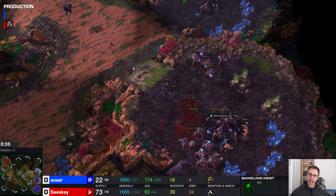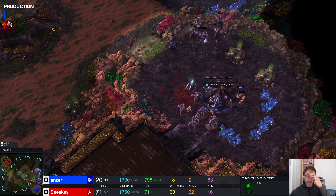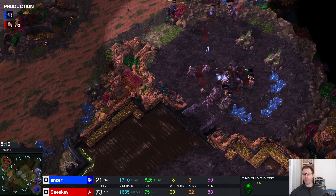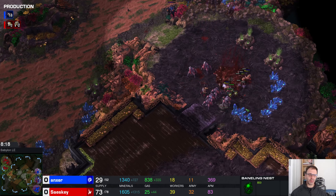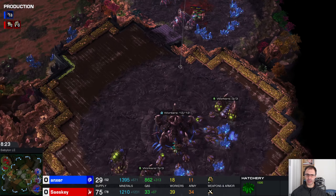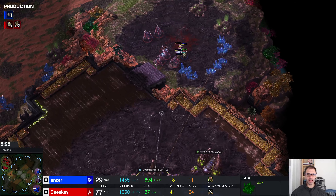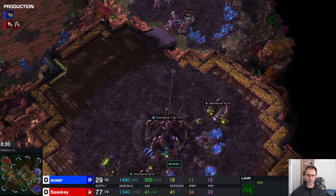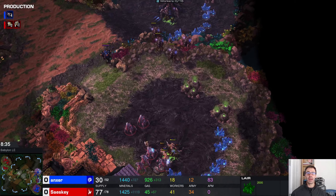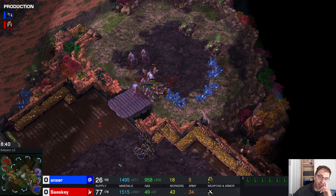That's always the problem when there's an army on top of you - you've got to cancel your rally points, otherwise your lings do a lot of running before they attack anything. Had you cancelled the rally point, the lings would have come out and instantly attacked the nearest thing, and you could have potentially got a surround on these stalkers and killed them all. But the lings ran past them. This bane nest is up but look where its rally point is set. There are 18 more lings coming but I don't think it's going to be enough - no spine crawlers being built, no additional queens, no banelings being morphed.